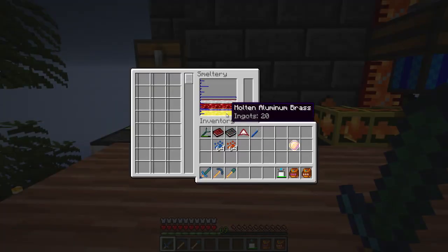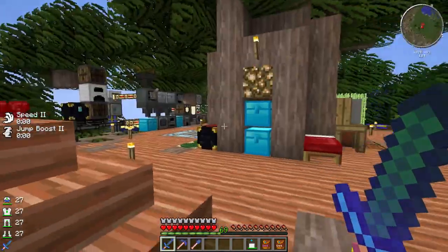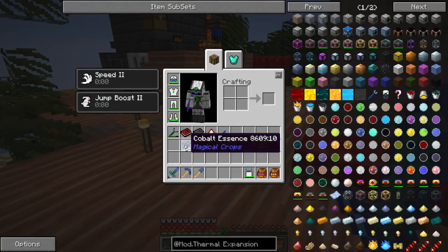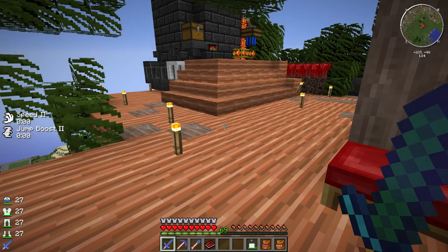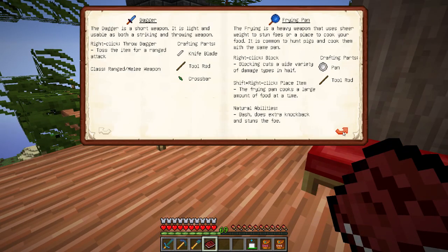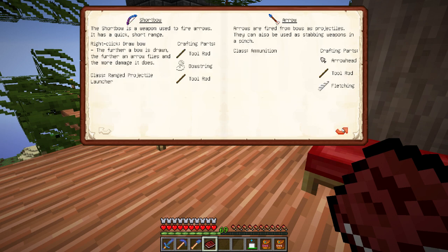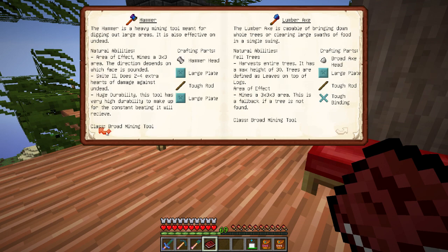It's been a while since we've been at the tree base. Looks like we have some aluminum brass, some copper, a little manyullyn ardite, a whole bunch of different stuff. Let me look at these books. I want to try and get — we've done a cleaver before, I might make another cleaver. This battle axe looks kind of cool. We've got to get a bow — we haven't had a bow this entire series.